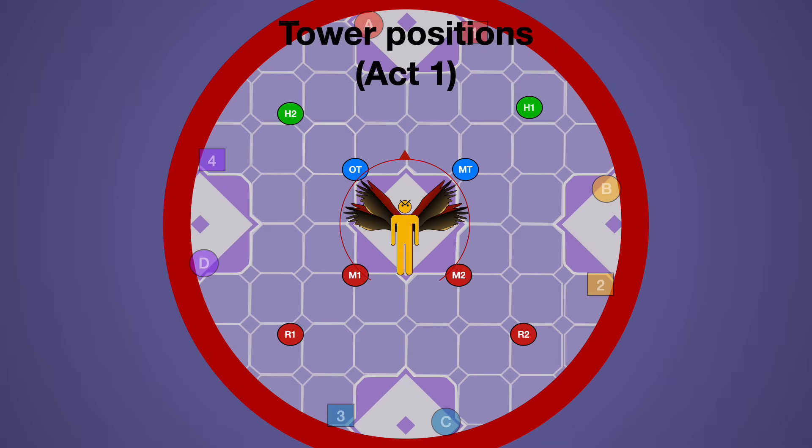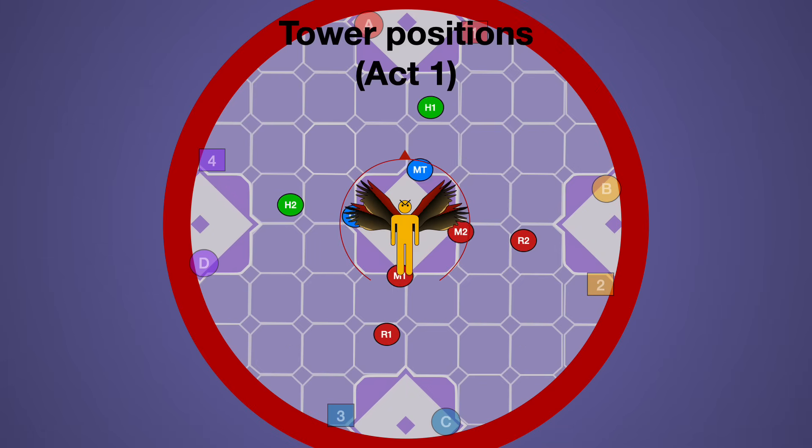First, some positions. In a mechanic called Act 1, there's going to be set tower positions in these locations. You can have every player assigned to a specific tower, or you can do these relative to a specific cardinal.